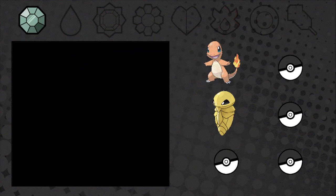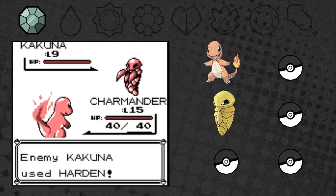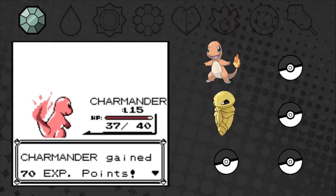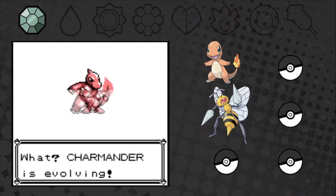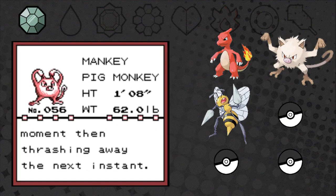I decided to battle this Bug Catcher - should be pretty easy for Charmander and we can use some XP. We keep switching Kakuna in and out. Rattata could be scary, so we skip Charmander there, but the bugs are easy XP. Kakuna goes up to level 10 and Charmander goes up to level 16 - they both get to evolve at the same time! Awesome. I wonder what we'll get on Route 3. A Mankey! We capture lots of Pokémon from these early routes - Ekans, Nidoran, Mankey, Kakuna. Third time is the charm - we got it!